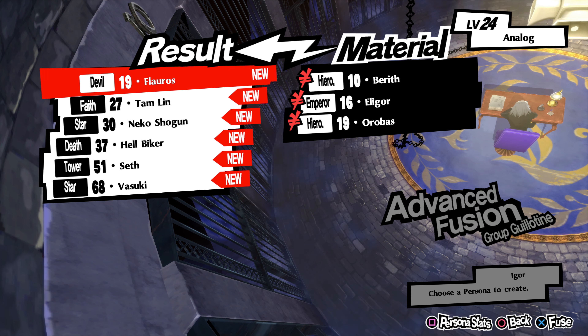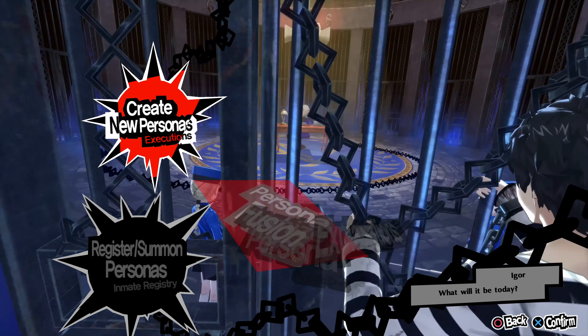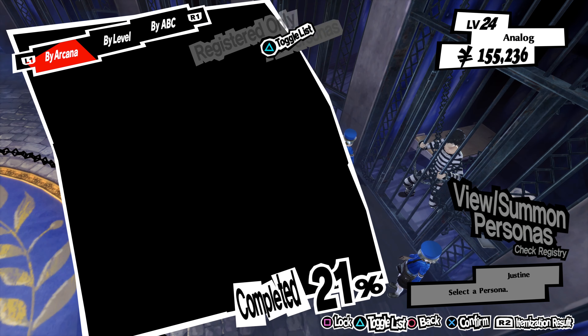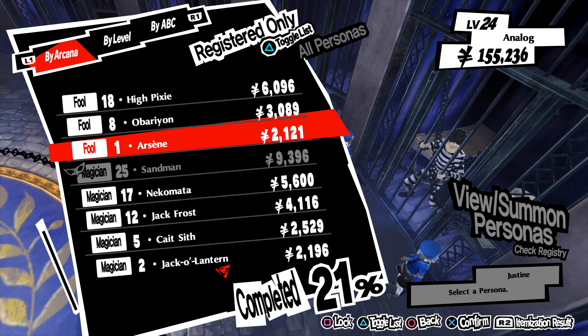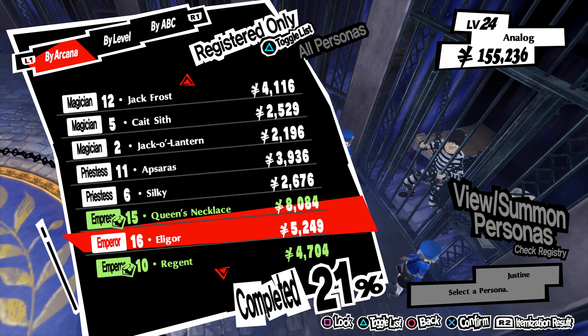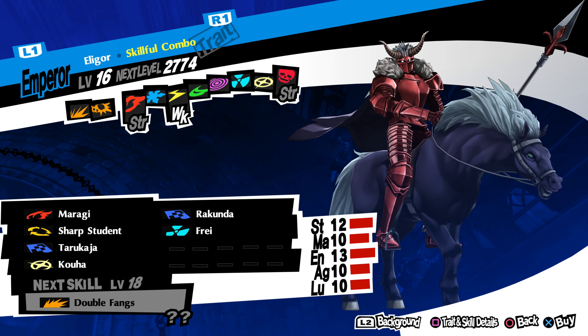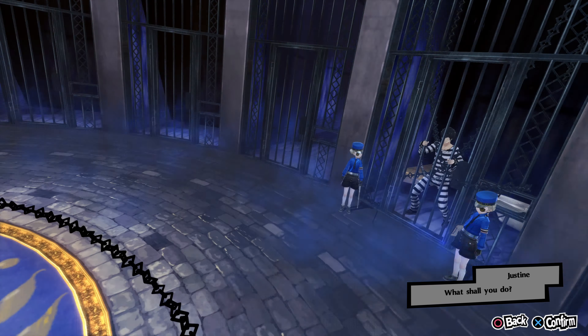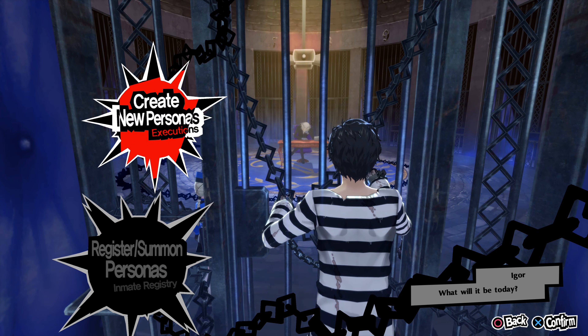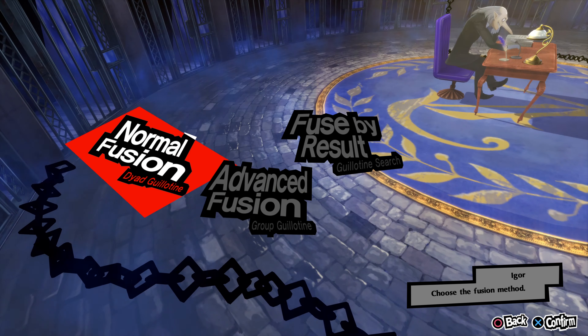Floros is level 19. We need a Bereth, Eligor, and Aerobus. Looks like we have all of them. Now we need to find out if they have Tarukaja — Bereth, Eligor, Aerobus. Hierophant and Emperor. Okay, so let's take a look. You have Tarukaja. Cool. Now I am going to need to make room — I need at least three slots open in order to do this.